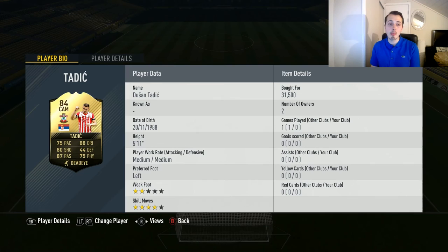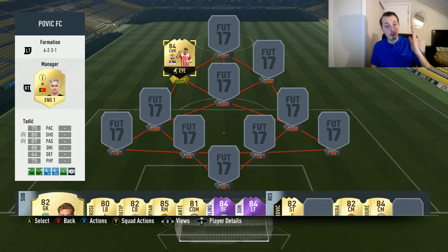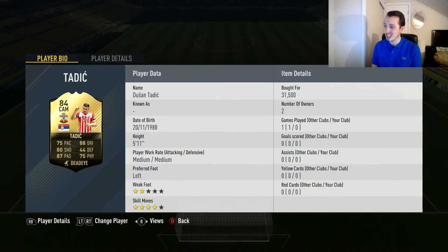75 pace, 80 shooting, 87 passing, 88 dribbling — not the greatest defending, and physical is pretty good. I have a Dead Eye on him, which gives him a little better shooting and passing, so that's pretty good in my opinion for this formation.